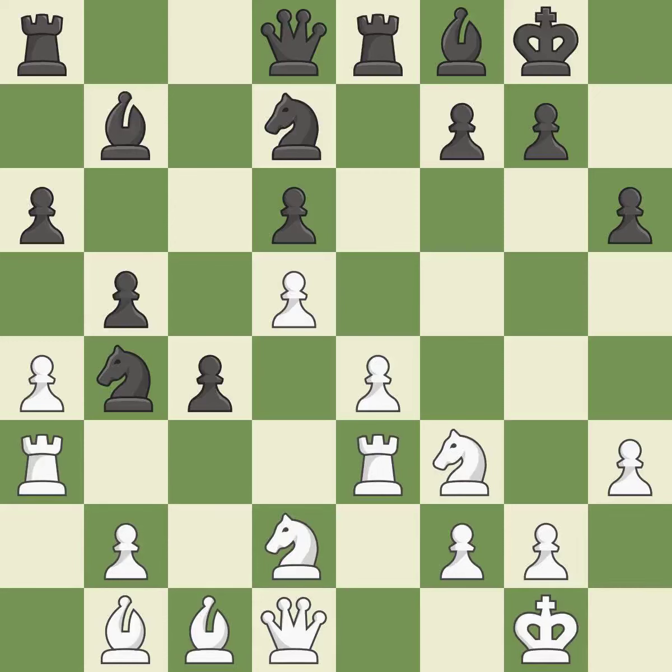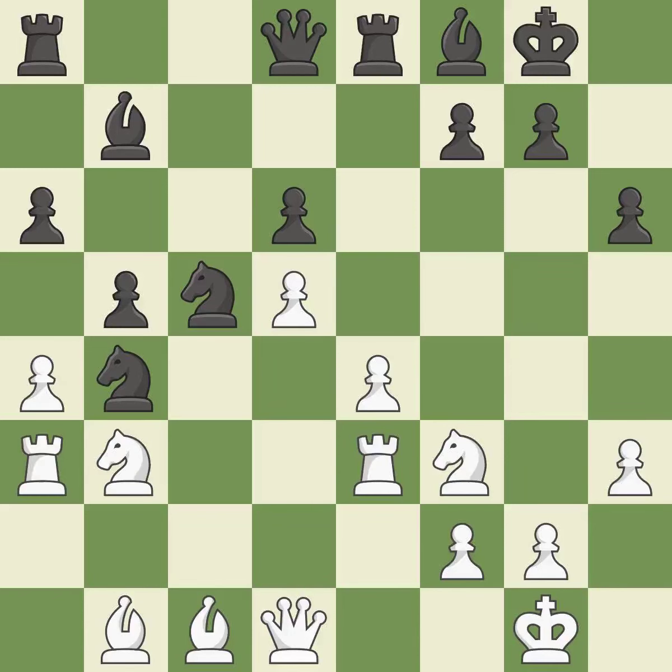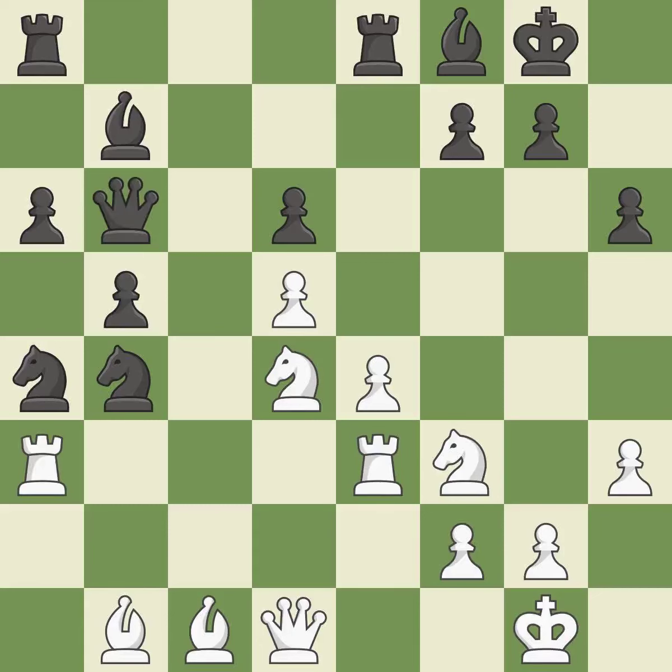Now that the Rooks can see one another, they can defend one another. One move squanders a chance to advance a Rook from its starting square — incorrect. Another defends the Pawn that was attacked. A recapture follows, then a move threatens to push a passed Pawn toward promotion. One move allows the opponent to attack a trapped Knight — an inaccuracy. Another overlooks an opportunity to attack that same trapped Knight, and allows the opponent to take an open file with a Rook — a missed chance.